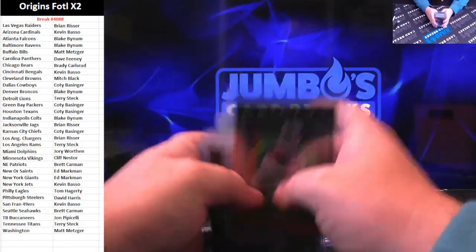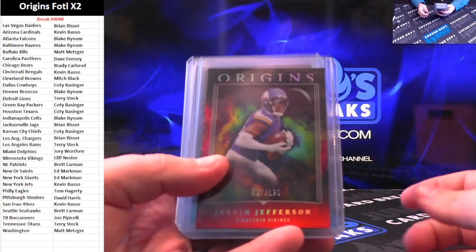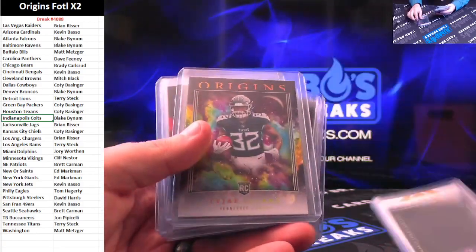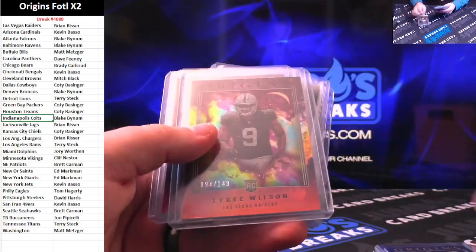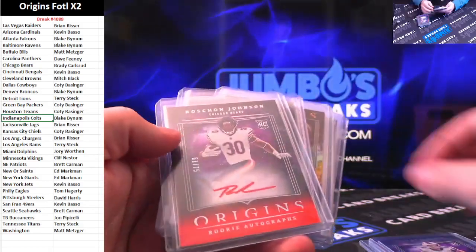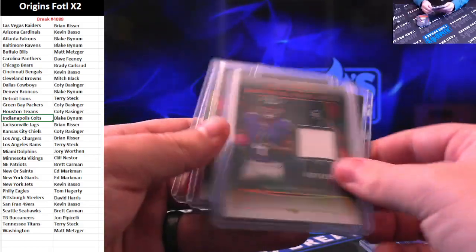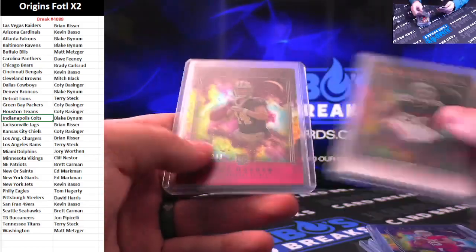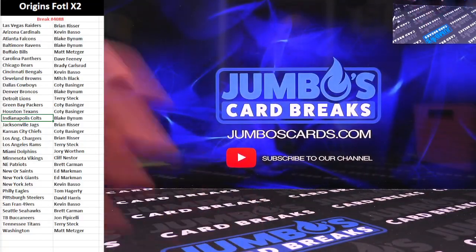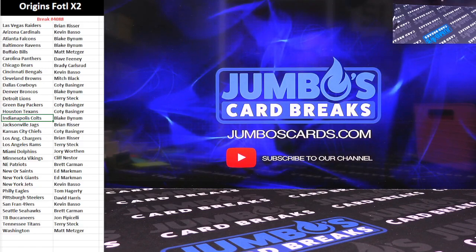To recap it: Charbonnet to $17, Miller to $25, Stroud on the patch to $1.99, Tyree Wilson to $1.49, Samuel, Kincaid to $17, Roshan Johnson to $75, Flowers, Terrell, and Hayner to $2.99. That's the break — thanks for the fill!